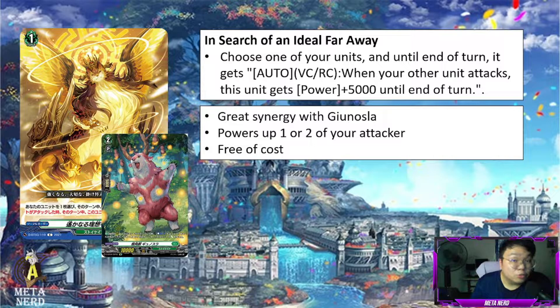Assuming you attack four times, Gunasla will be attacking on the fifth time in order to pass the 20k power to the last attacking rearguard. This does power up one or two of your attackers depending on how many Gunasla are available to you as well as how many Counter Blasts are available. And what's more, this is a free-of-cost Normal Order card. This is just insane. Together with Gunasla, it's really good.